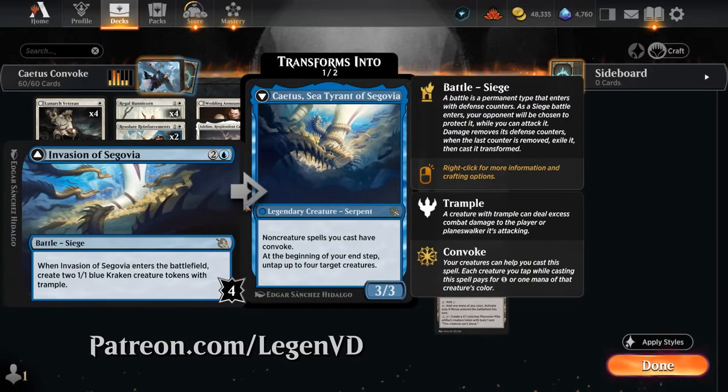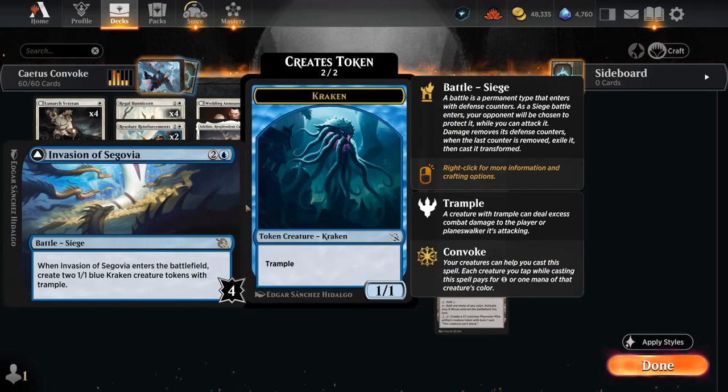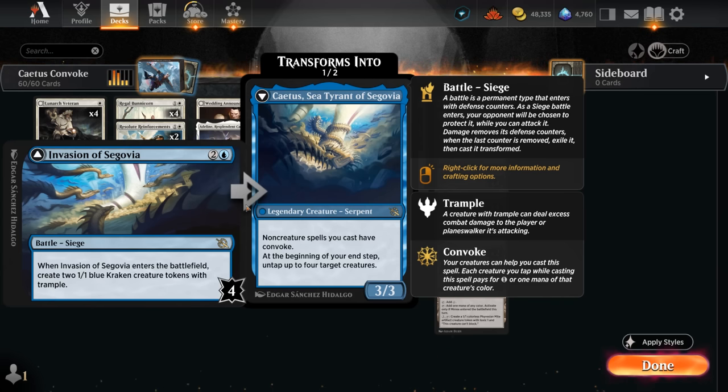First let's take a look at our three-mana battle. It starts out by making a pair of 1-1 Kraken tokens with Trample, and once we transform our battle by dealing four damage to it we get Catus, Sea Tyrant of Segovia — a 3-3 legend saying non-creature spells we cast have Convoke, and at the beginning of our end step untap up to four target creatures. Giving our non-creature spells Convoke is awesome, makes it easy to empty out the rest of our hand, and also plays well with any instants since end of turn we get to untap four creatures.